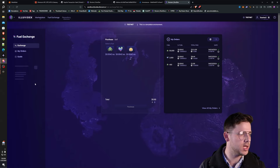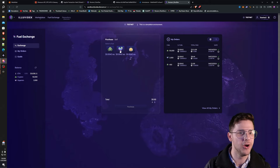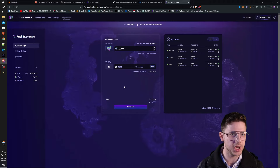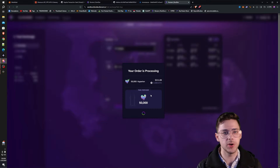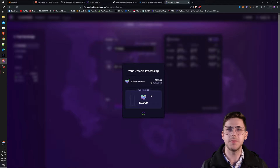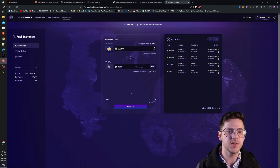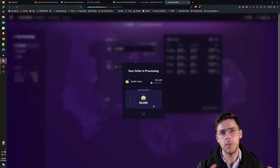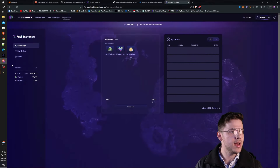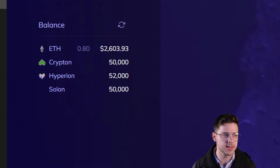If you exit out of that by just clicking out of it, you should be able to see that the order went through successfully. I don't know how to see it in your wallet, so the balance is here. If I hit refresh on the left here, I can see the Krypton has appeared and you can see your balance right there. The next thing is Hyperion — I like to get a lot of this, there's a lot of shards to cure. I'll just get $50,000 of that as well. And then I go to Solon and I'll get the same amount. This isn't taking longer than 10 to 15 seconds per purchase, that's why I'm saying just buy as much as you can. As I refresh my balances on the left here, you can see that I have 50,000 Krypton, 52,000 Hyperion because I already had 2,000, and 50,000 Solon.